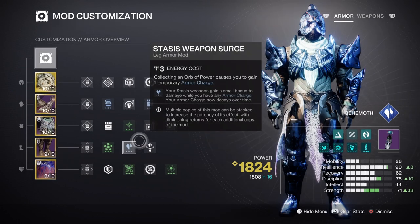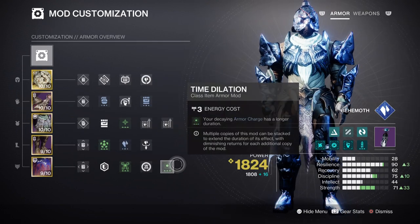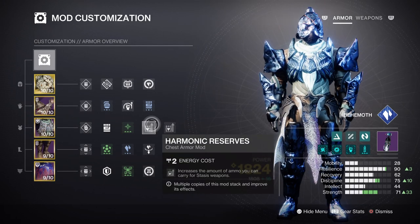This of course then leans into the Surge we are using, which is x1 Stasis weapon surge mod for the 7% damage buff, but x2 is very possible. Add on Time Dilation for increased self-buff duration and all time-based effects will be greatly increased. If you plan to use your heavy a lot, then don't forget to add on Heavy Ammo Finder, x2 Harmonic Reserves mod, and Harmonic Scavenger if you have the space to do so.